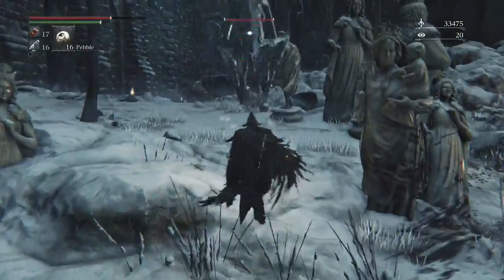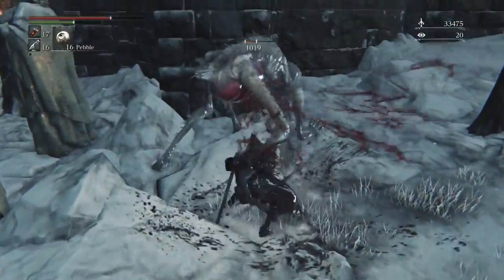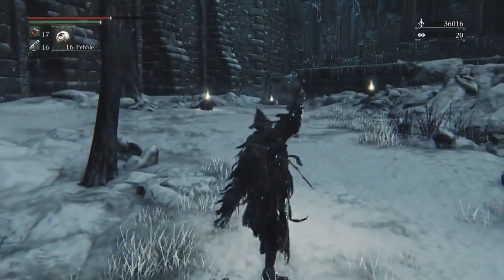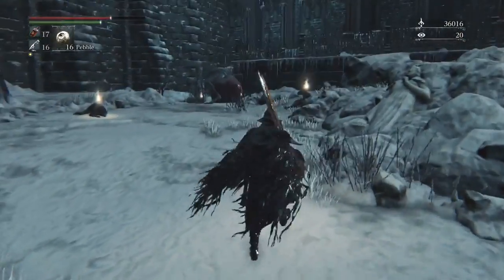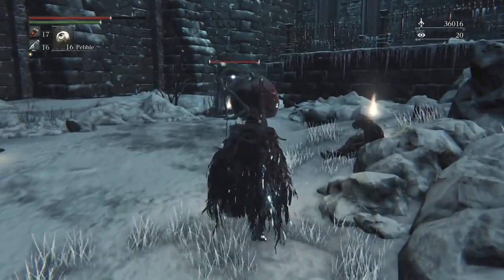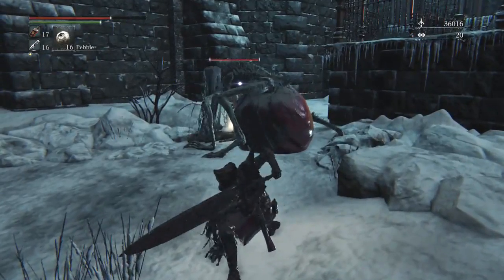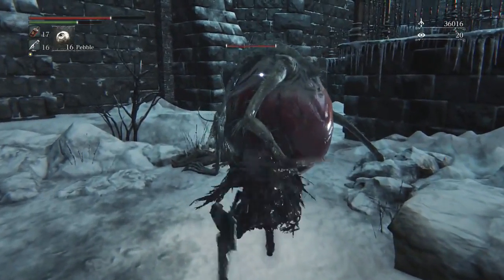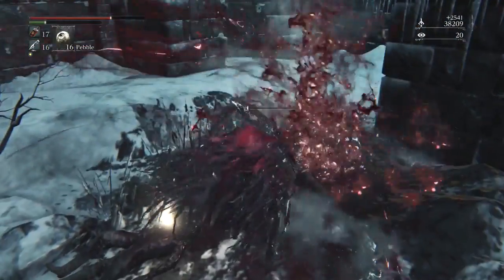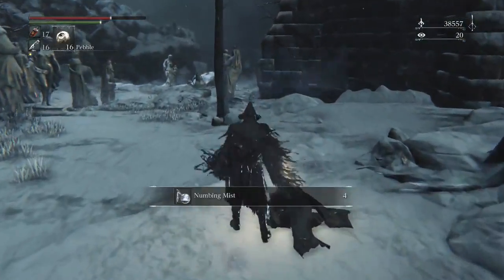You want to single these guys out — they give you a lot of blood echoes. I'm not sure if they drop anything, but they give you 2,500 with the moon rune you get naturally through the game. If you need to farm for blood echoes later, these are good. You only have to pass through them once, and there are cold bloods around them giving extra blood echoes too.